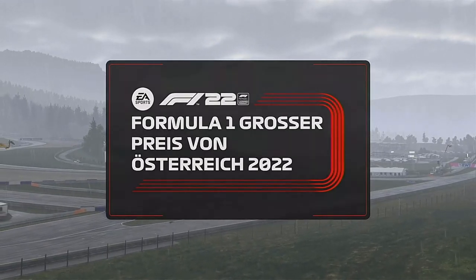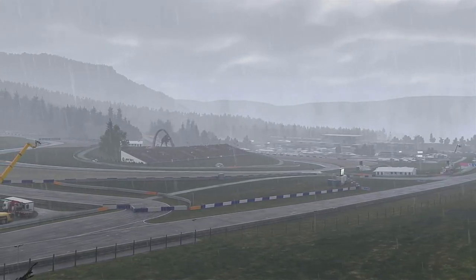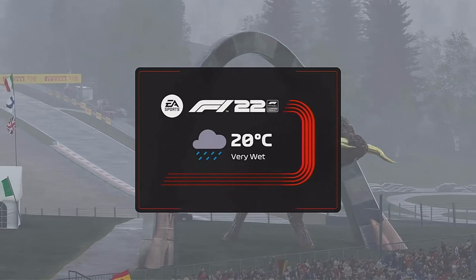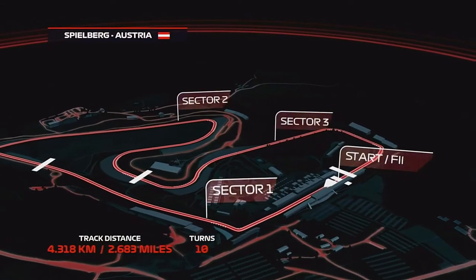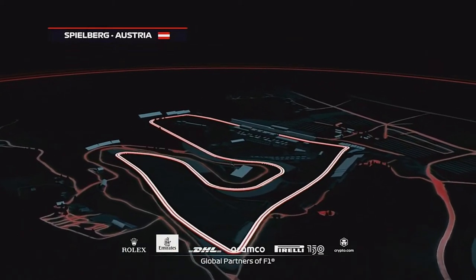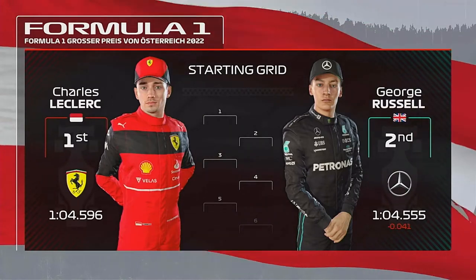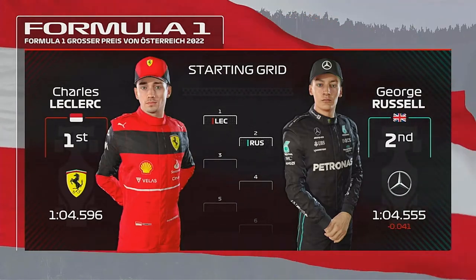Good afternoon and welcome to Spielberg and to a circuit that in one form or another has held every Austrian Grand Prix except the very first back in 1964. It was at this race that John Watson lost a bet and his beard appeared when he took Team Penske's only F1 victory in 1976. With 25 points available for victory, the stakes are even higher today. It's a short lap with just ten corners — seven right, three left — totalling 2.6 miles, with wet conditions making the cars skittish.